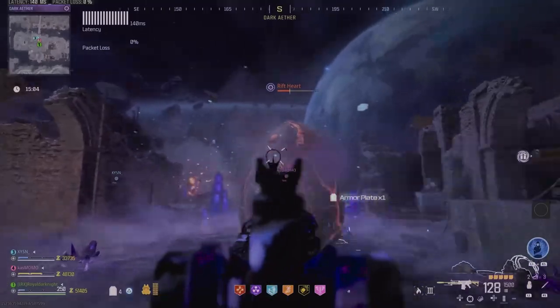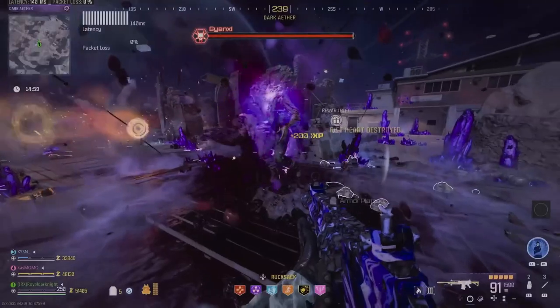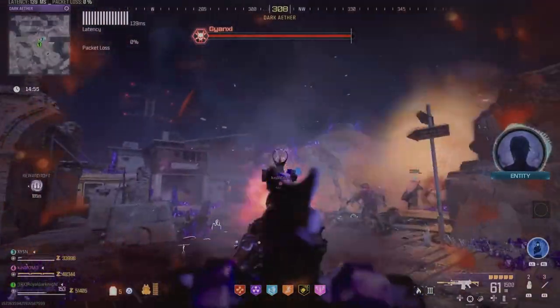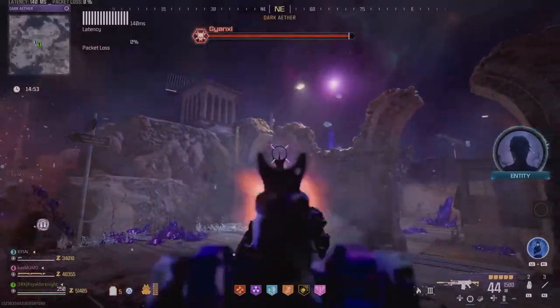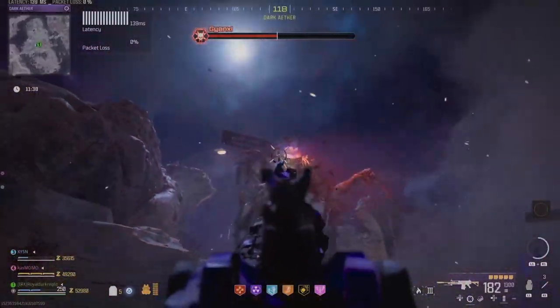Once you damage and destroy it, it's going to spawn a boss monster — a disciple called Ganix. The problem is that it keeps spawning other boss monsters if you don't take him down quickly, just like how the gate boss was.